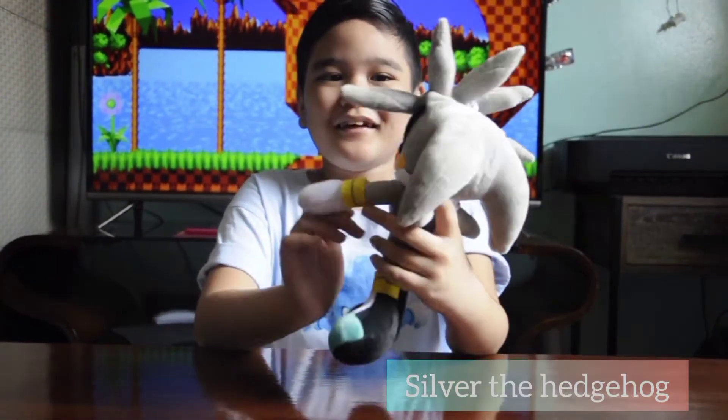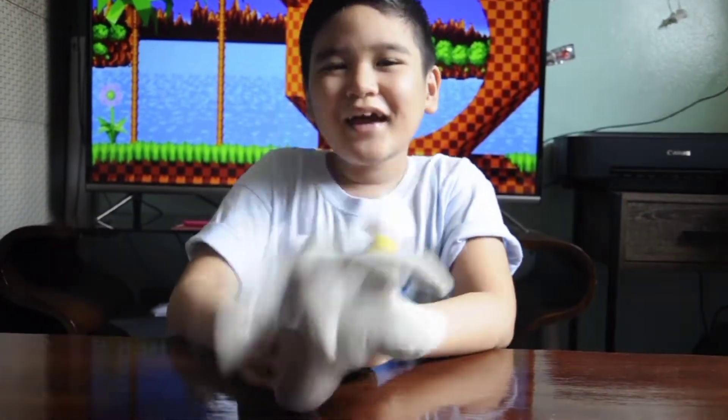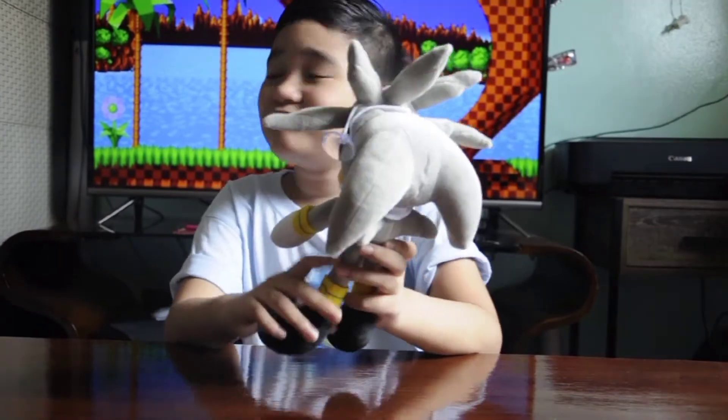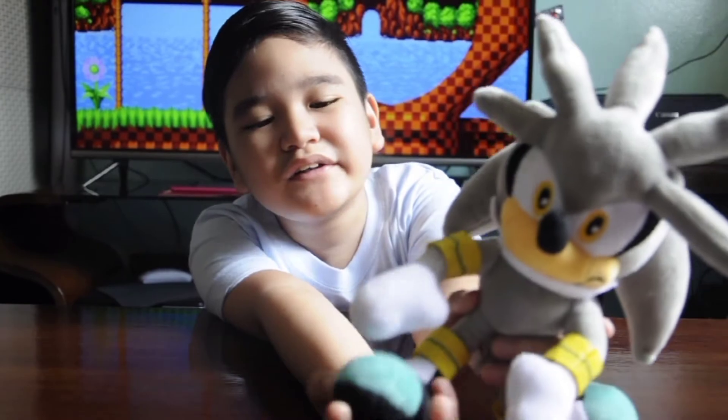Now is Silver. He is grey. He has 10 spikes and he has green and blue shoes.